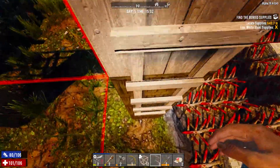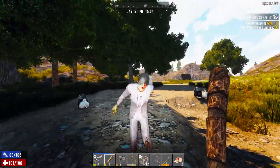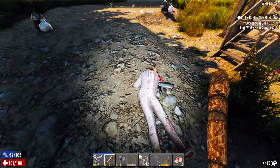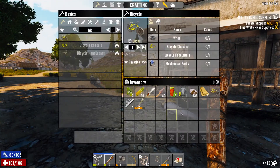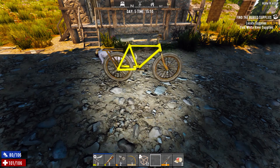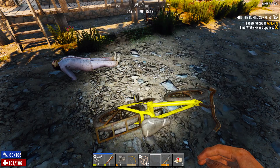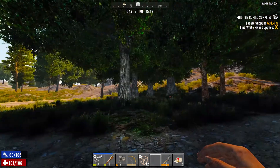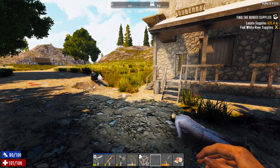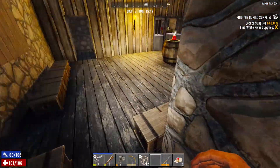I hear a zombie - yep, he made his way over here. And we got a bicycle - fan-tastic! Look at that. So now we've got a little inventory space here, we can hold some more while looting. We can travel a little faster when in sprint, otherwise we can just mosey without using much stamina. That is absolutely fantastic!